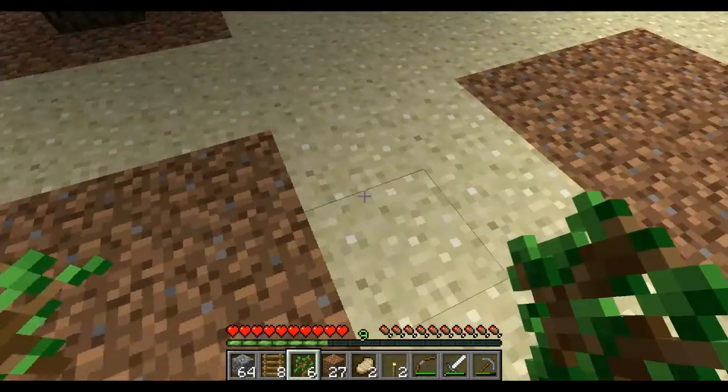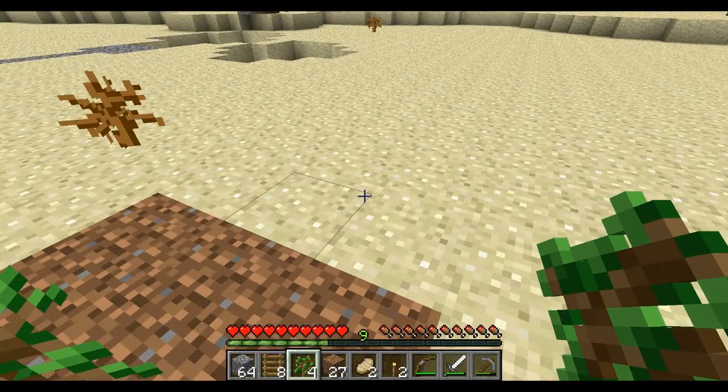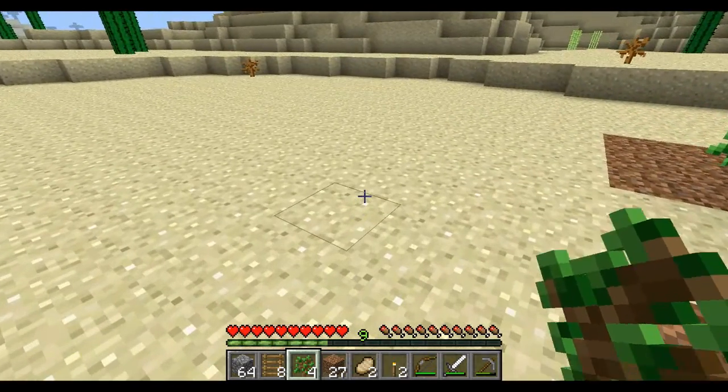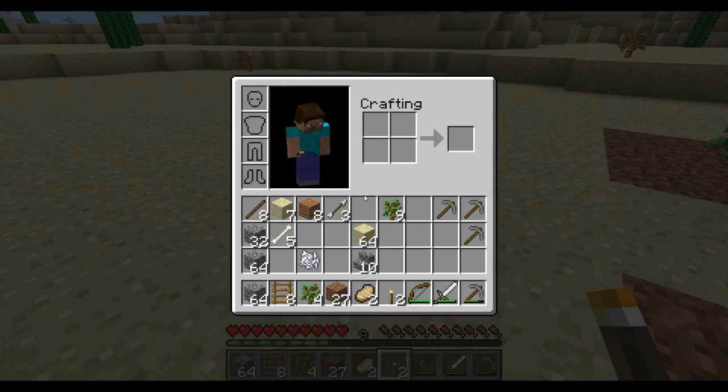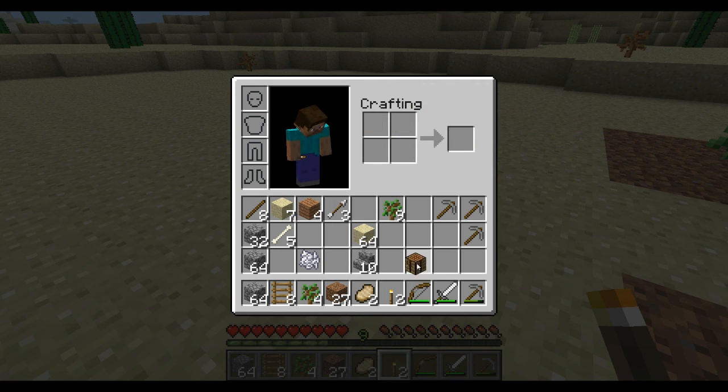I'm going to plant a sapling in the middle of this one, in the middle of this one, and in the middle of this one. This is bone meal right here, and bone meal is made out of bones. You get bones from skeletons — at least that's one source that I found.